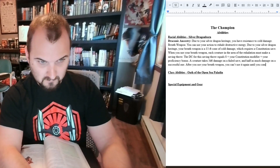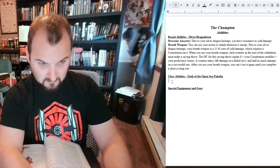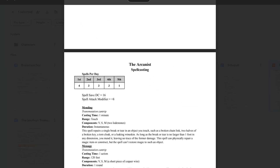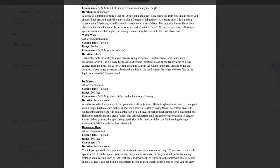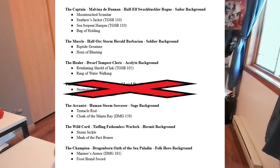I set about typing up each character's racial and class abilities, then gave them a small smattering of magical items for fun. I mostly used the Dungeon Master's Guide and a third-party book called the Griffon's Saddlebag for this. Unfortunately, due to the complexity of the character and my own procrastination, I had to cut the Druid character so I could complete everything else.